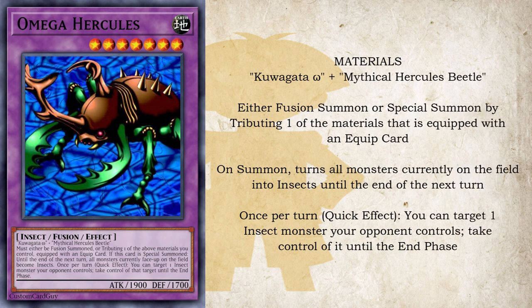Now we get to the extra deck: the retrain of Kuwagata Hercules, Omega Hercules, taking the respective retrains as its fusion material. This card must either be fusion summoned or by tributing one of the above materials you control equipped with an equip card. If this card is special summoned, until the end of the next turn, all monsters currently face-up on the field become insects. And then, also once per turn as a quick effect, you can target one insect monster your opponent controls and take control of that target until the end phase — cool disruption as well as being able to steal your opponent's monsters.